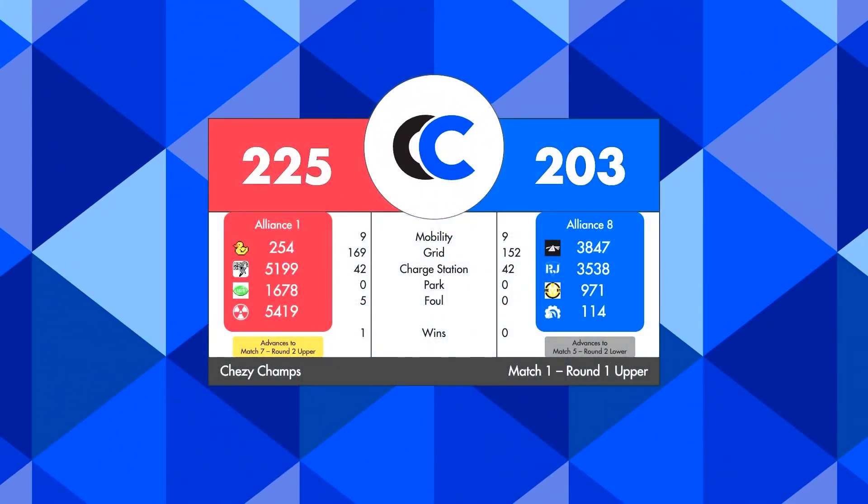Your Red Alliance takes it 225 to 203. Subtracting the foul points, that is still three points more than the world record set at the Houston Championships. As a result of winning this match, your Red Alliance is advancing to match seven, staying in the upper bracket. Your Blue Alliance is going to match five — they're going to be in the lower bracket. One loss there and they will be eliminated.